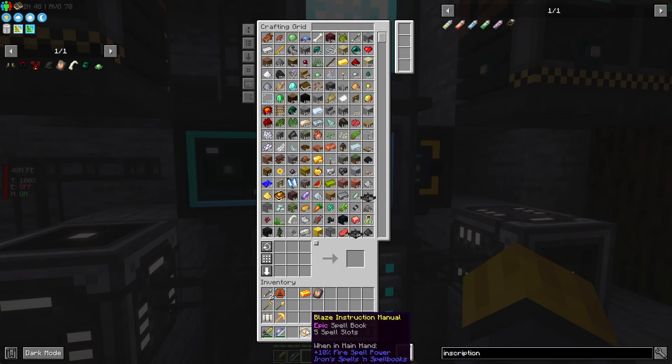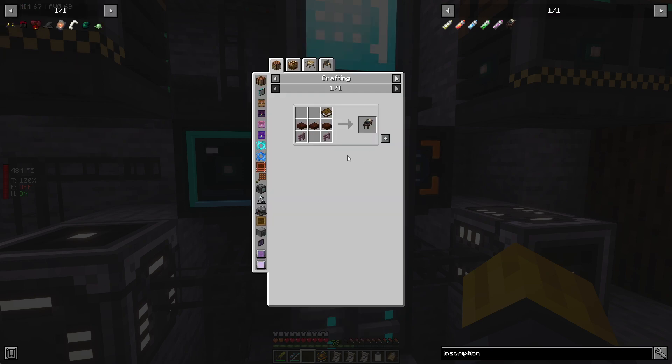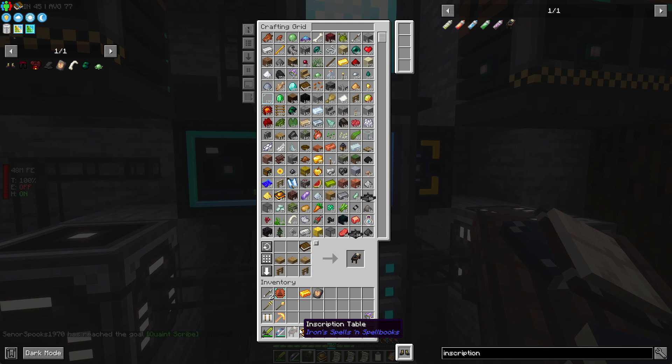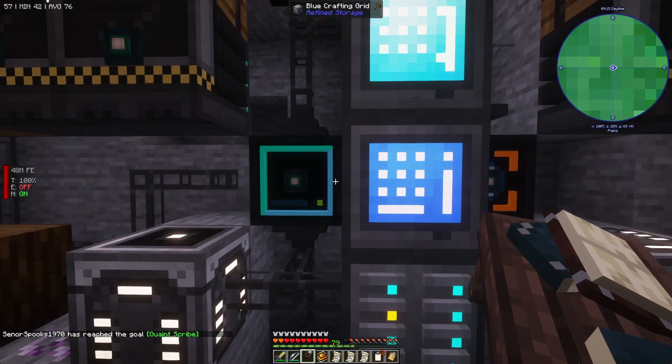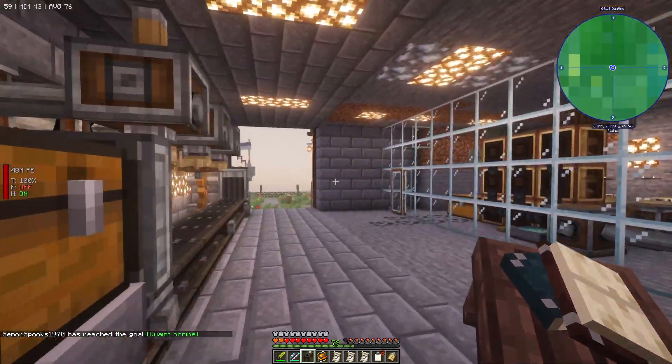Before getting into all the scrolls and spell books, we are going to need an inscription table from Iron's Spells and Spell Books. We need a book, some slabs, and two things. There we go - we have the inscription table crafted.